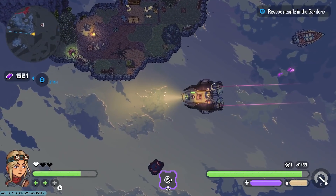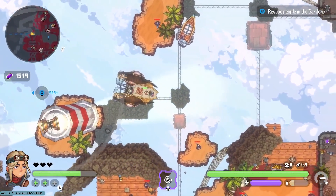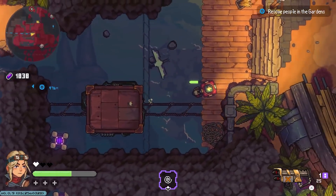By popular demand, we have added a mini-map to the HUD to help all the Captains out there navigating their Skyships and exploring new islands.